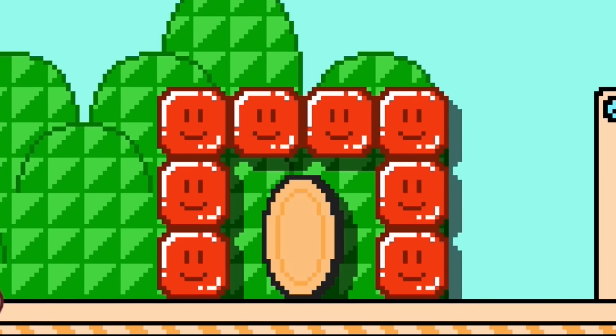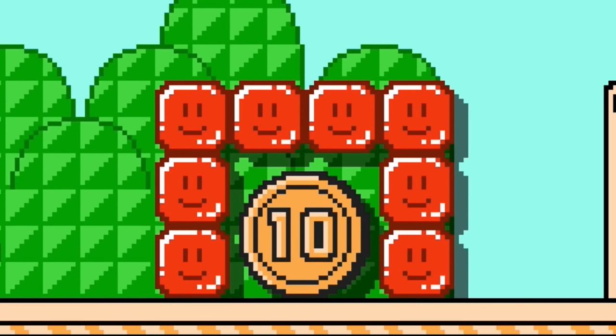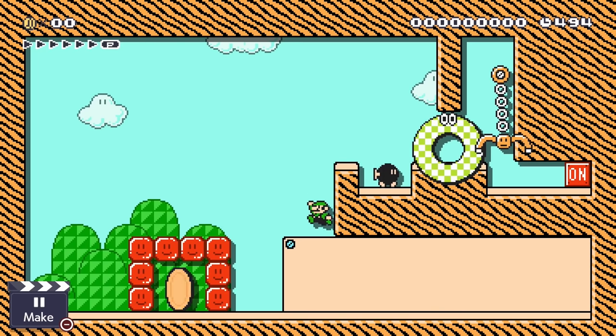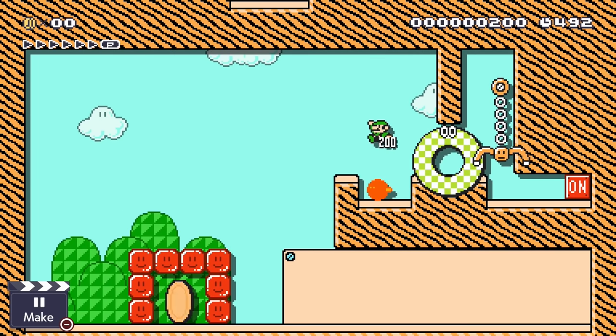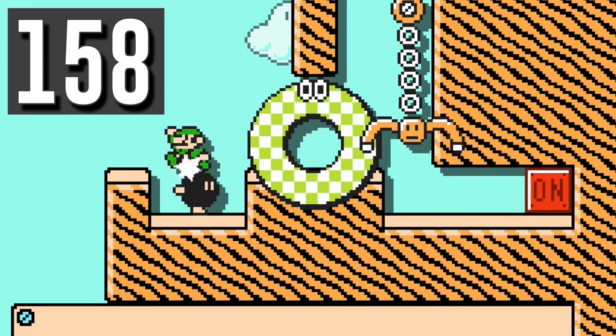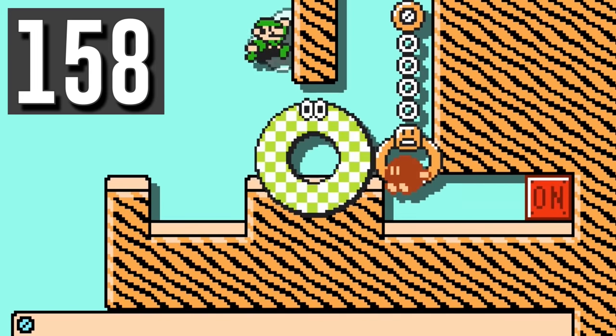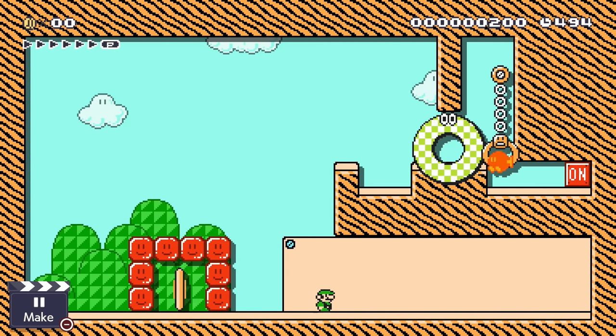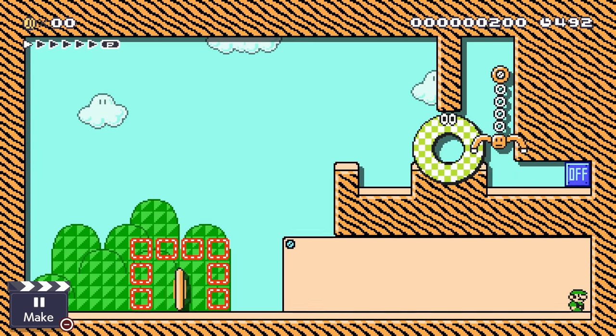Luigi's looking for a coin blocked by red blocks. He needs to hit the on-off switch, but every time he throws a Bob-omb into the area, the claw grabs it and the explosion doesn't reach the switch. When Luigi ignites a Bob-omb by jumping on it, it normally can't move. But if you put that lit Bob-omb into a claw and go underneath to make it drop, the lit Bob-omb will walk again.